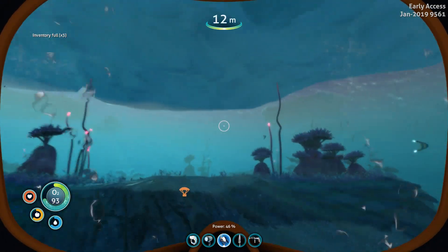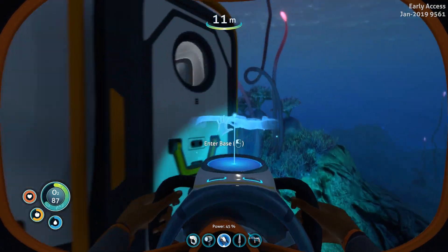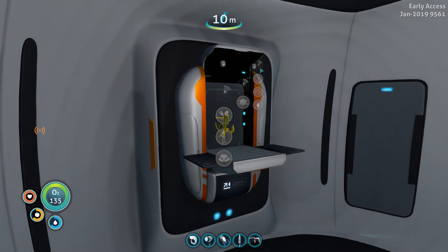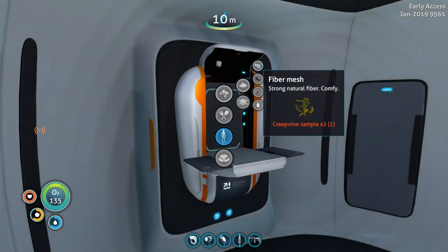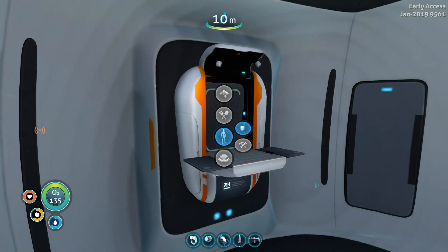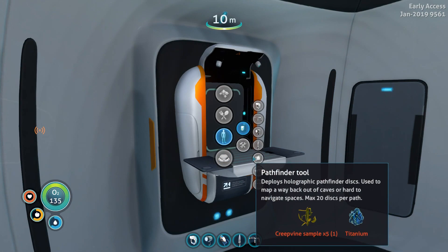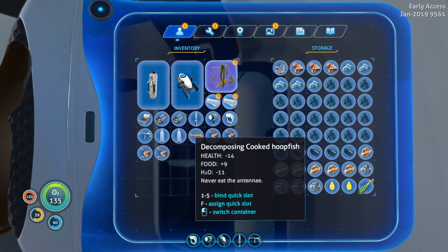Inventory is full now — totally fine. We're gonna go back to my little shell, climb inside, and fabricate ourselves some first aid kits, and also try to grab some fiber mesh. I only had like three — my inventory must be a lot more full than I anticipated. I wonder if there's a way to make a larger inventory. I wanted to make some first aid kits and this pathfinder tool, but if I'm going to have enough creepvine samples I'm going to need some more storage.